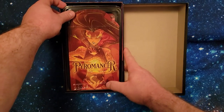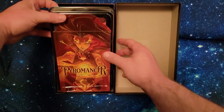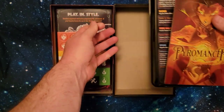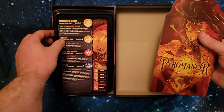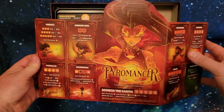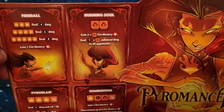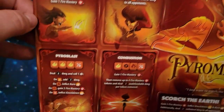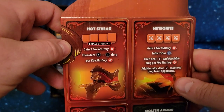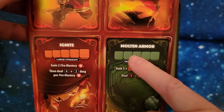Let's move that over and take a look at the Pyromancer here. Here she is in all of her glory. Take a look at her skills: she's got a Fireball, Burning Soul, Pyroblast, Combustion, Hot Streak, Meteorite, and Ignite. Oh, and a five defensive roll here.